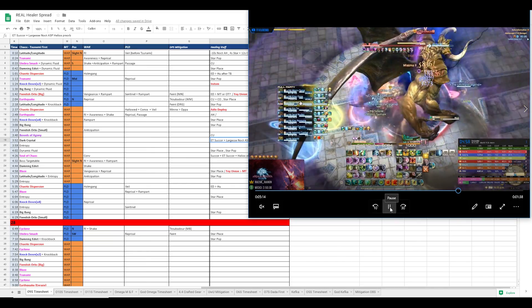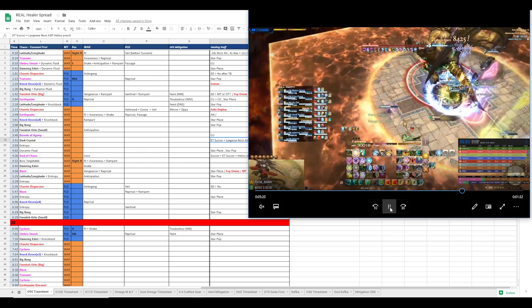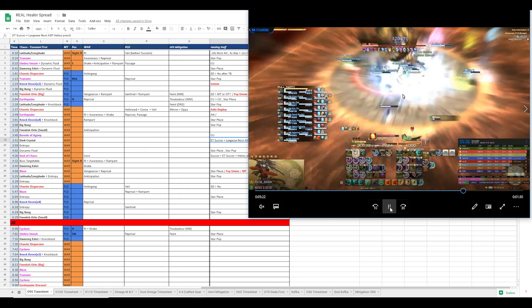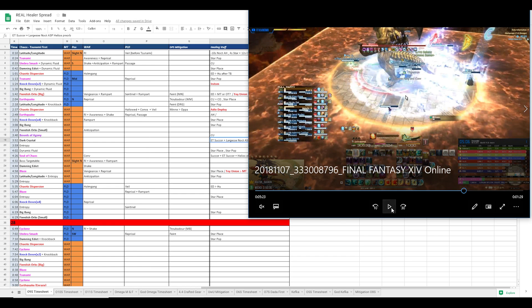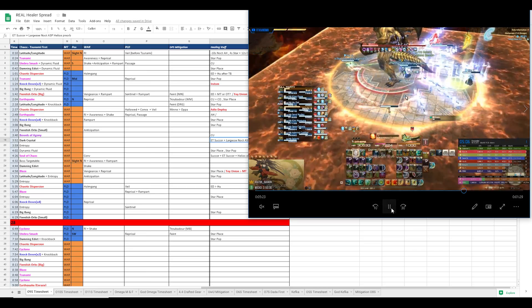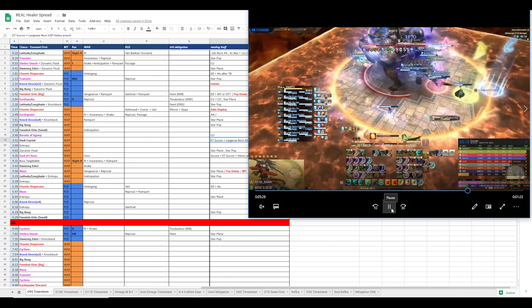Warrior Shakes here, Reprisal. No reason to pop Veil. Right here I give the main tank a Fae Union - the Warrior at the time. Warrior can drop pretty low here, so it's safe to just Fae Union him. At our kill time, the Paladin doesn't really drop too low after the Tank Buster. Usually I would Fae Union him after the second Blaze, but because we kill it so fast in this video, there's really no point.